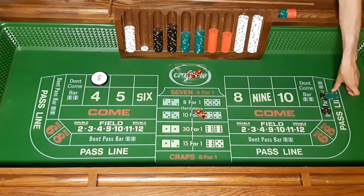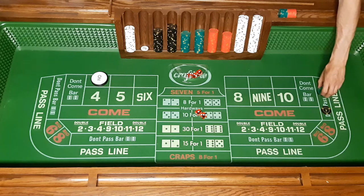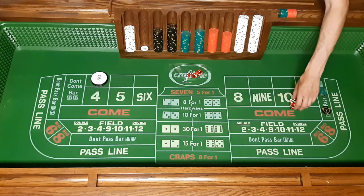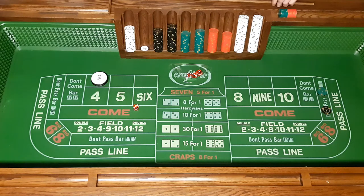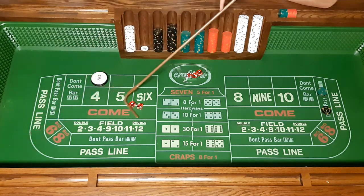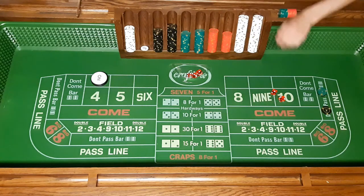For our odds we're going to place $150, and we win $75 on that. Now we're going to shoot and hopefully get a seven before the four and win some money. The only two numbers that count right now are a four and a seven — the rest are irrelevant.